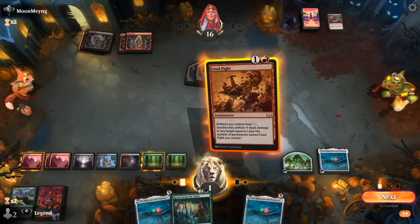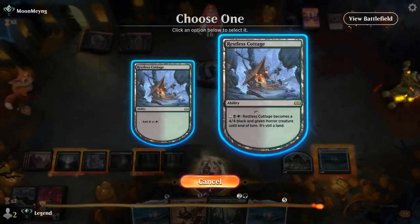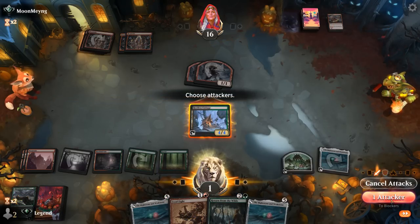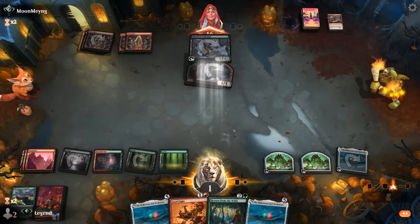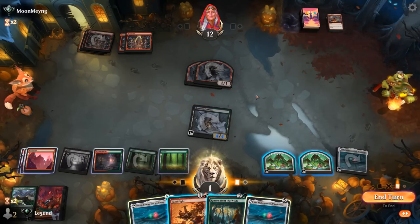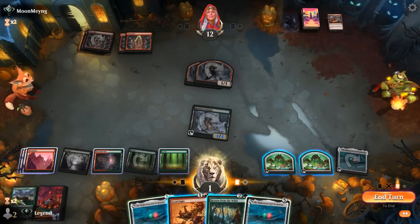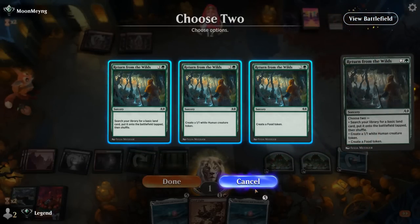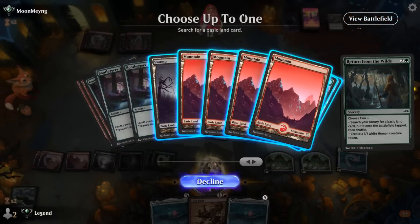Let's say we play Food Fight — Might Stone can pay for its own sacrifice to kill a token. Versus just animating Cottage to attack, then we'll have two food tokens and maybe even play Return from the Wilds. I think that's better, even though I'd like to get this Food Fight down eventually. If I play Might Stone I can sac one food token, draw 2, maybe hit an extra land drop — that seems best. We'll be able to block one of the goblins and gain 3.